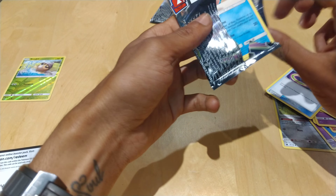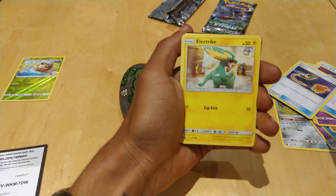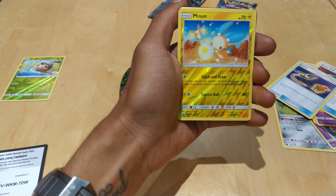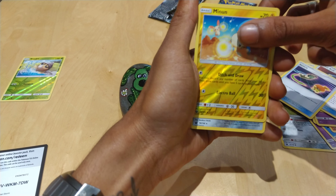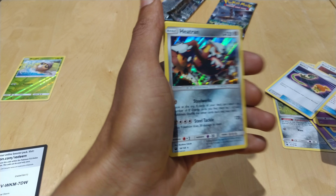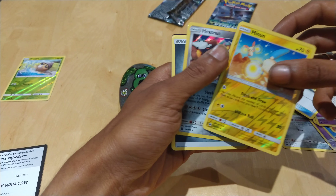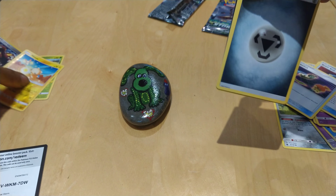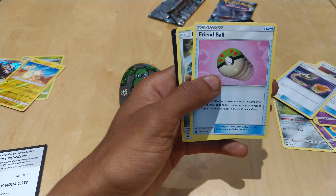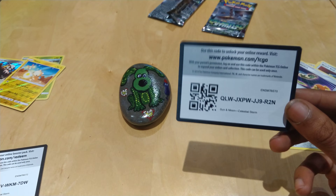Nobody likes pulling a normal shiny, but anyways let's keep on going. Love Disc, Electric C-dot, Wing Goal, Spoink — oh that's pretty cool — Minun, shiny. We actually got a holo and it's a legendary, so we've got the Heatran holo legendary. That looks pretty cool actually, I like that steel type Pokémon. Steel type energy, Weepinbell, Friend Ball, Mawile, and a green and white code card.